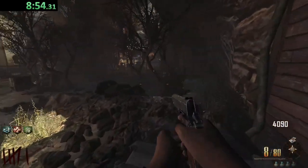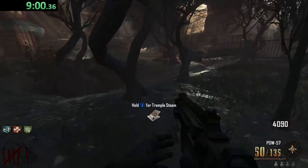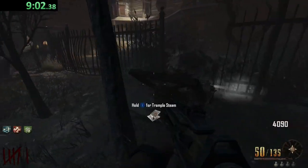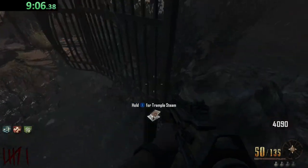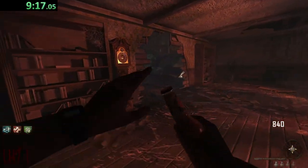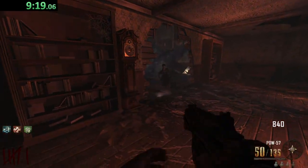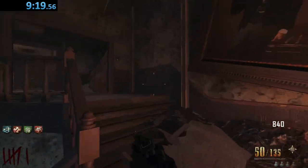We should have enough now for Double Tap. Let's quickly run over there so we're not wasting time. This definitely will be pretty much one of the fastest times we're going to have, which honestly I'm not that surprised since it is Buried and it's pretty easy to get points and perks and all that stuff. But who knows — we might have some competition. We buy Double Tap and we end the time now. 9:19 — not bad, that's pretty good.